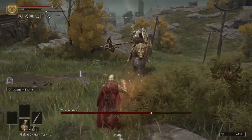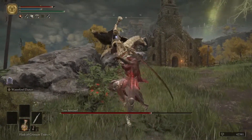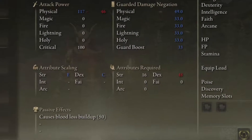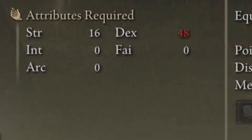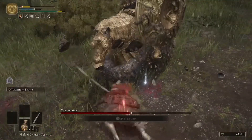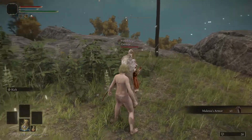First things first, we have to go over what the minimum stat requirements are in order to wield the Hand of Malenia. The minimum stat requirements are 16 Strength and a whopping 48 Dex. So for a low level build, this might seem a bit more daunting at first, but we can actually make this a lot easier and far more interesting if we use our noggins.